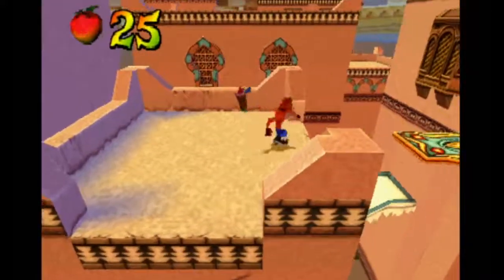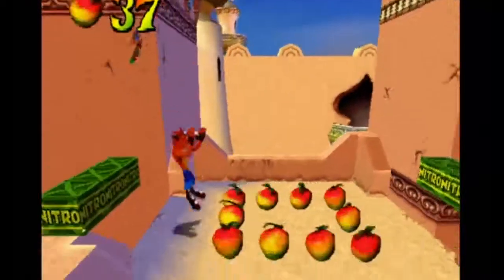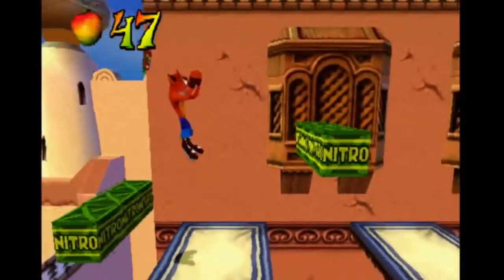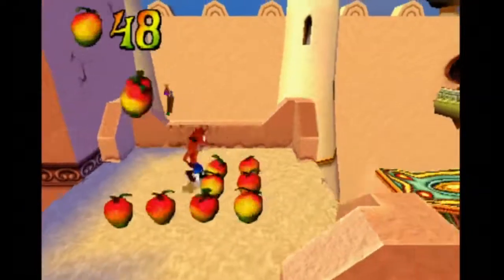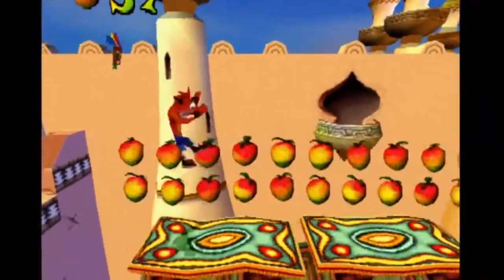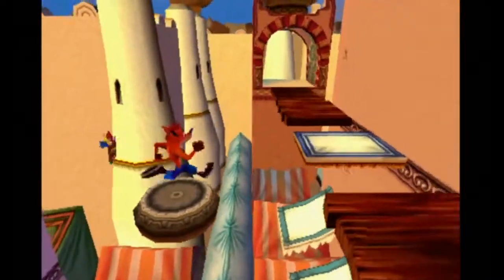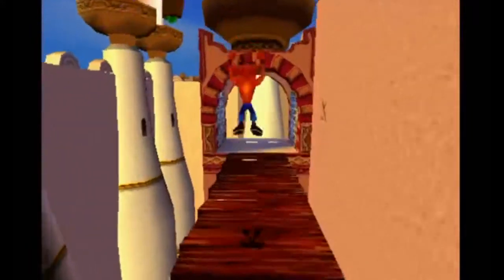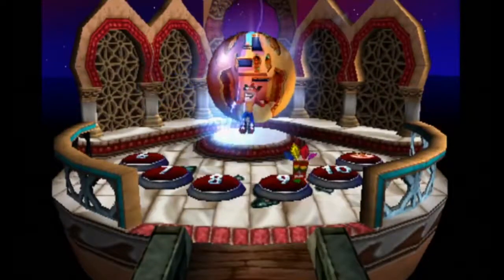I don't remember a lot of them in Crash 2 being that difficult, in all honesty, and Crash 4 is just Nitro City. Just jump over there - and there we go, all done. Not hard at all. And I believe it sends us out of Warp Room 2. Yep, okay, cool.